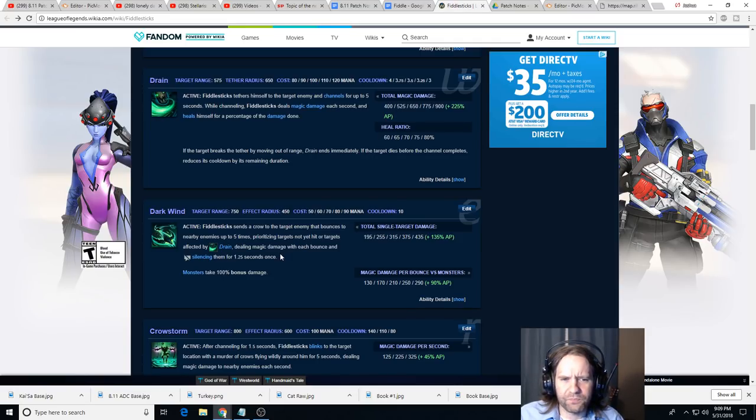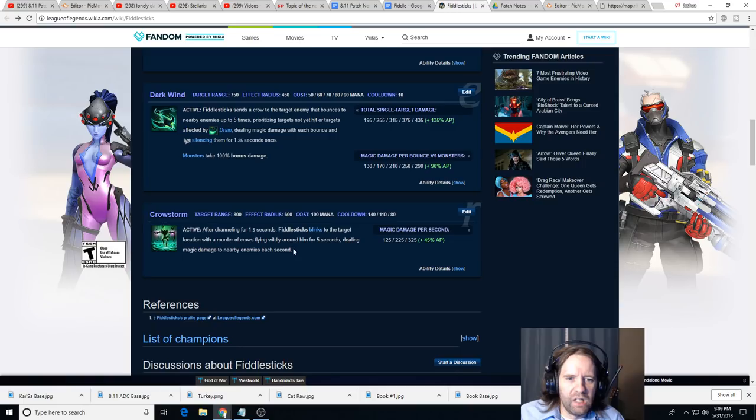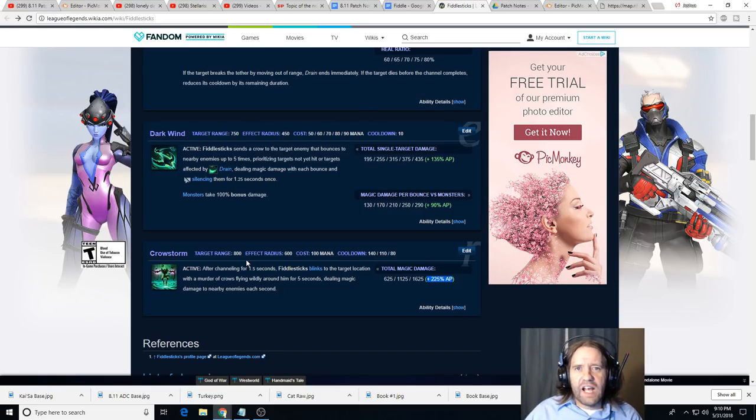As for runes, you can take Comet if you want more damage later, but Aery is also really nice because it guarantees you'll hit the proc every time you hit them with the crow, whereas they can dodge Comet. His most well-known ability is Crowstorm - he pops out and does a ton of damage, even with no items at level 11 dealing 1100 damage to everybody with a 225 AP ratio. A big part of Fiddlesticks in the mid game is finding windows to use Crowstorm correctly. They just added Nimbus Cloak, which is awesome on Fiddlesticks - it gives you 100 movement speed right when you finish channeling your ultimate.